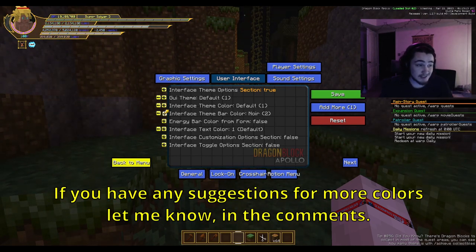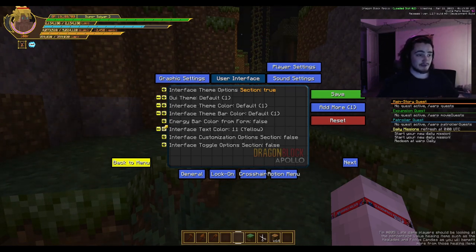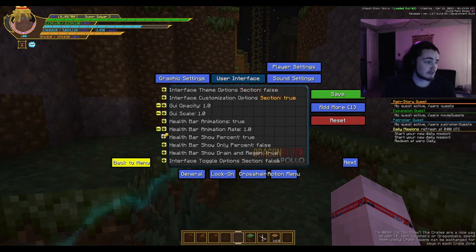Interface theme bar color means each of the bars you can color to your liking. You can switch all of these options as you wish. Energy bar color from the form will of course make your blue energy bar whatever color it is based on the form — it's not fully functional right now but it'll work when the update comes out. Interface text color lets you change your text color — rotate through all these options: yellow, purple, ruby red, diamond, blueberry, hacking the matrix, colorful, darker, dark, light, and default.